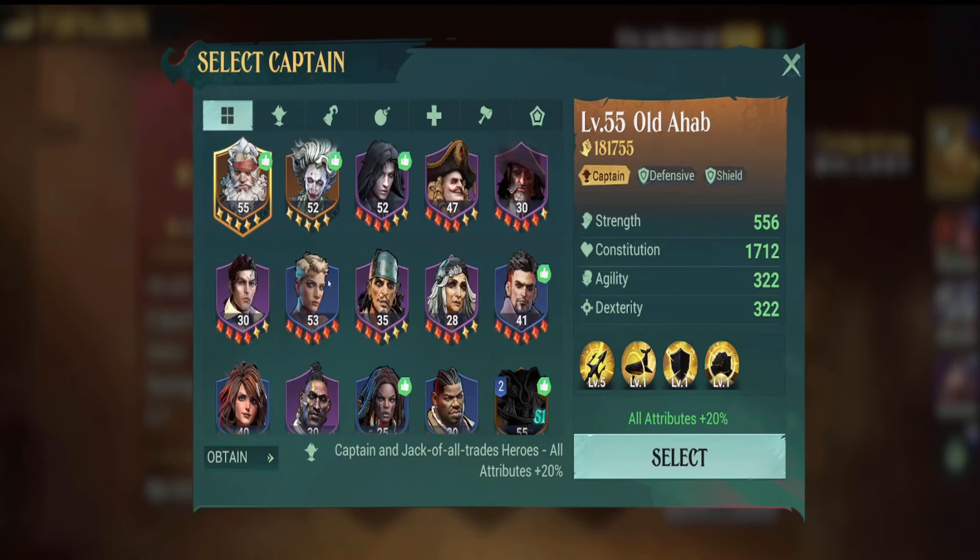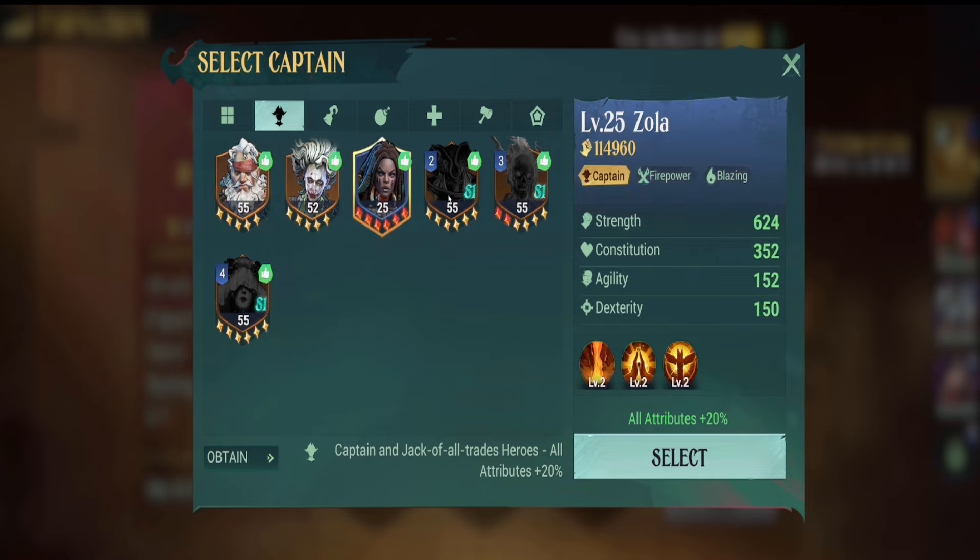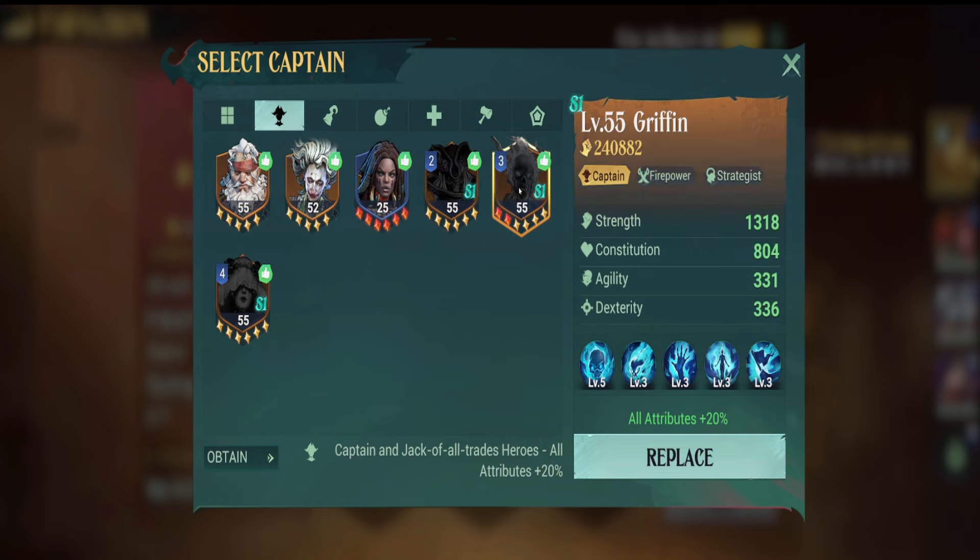We're going to start with captains first. For your flagship, you can click this little captain button right here and you'll see all the captains available. I do have one missing, which is Barnacle, but he's also in there as well. We have our options of Habab, Lester, Zola, Bones, Griffin, and Ophelia.